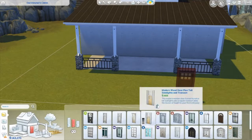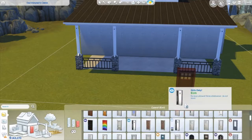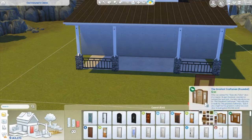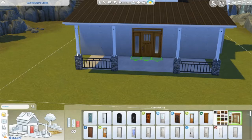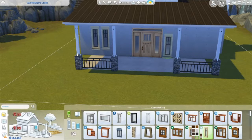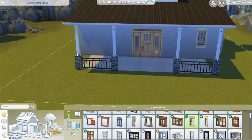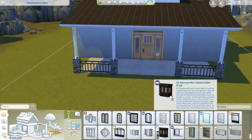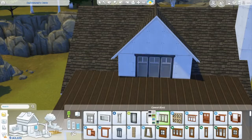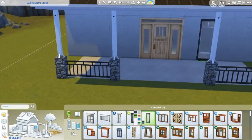This house was originally supposed to be brown, and you do see me messing with the colors a bit. However, I felt like my builds were starting to get a little too brown, so I just chose a nice little green color. I wanted to do something a little different today in terms of color. I still struggle a bit with wallpaper for the outside and inside of houses.